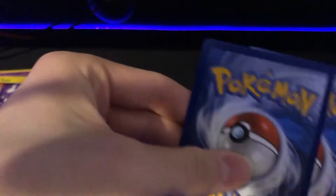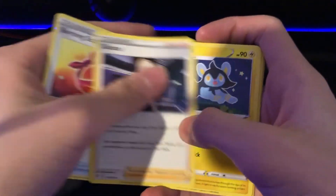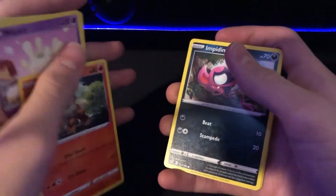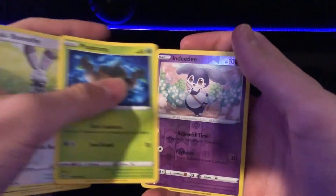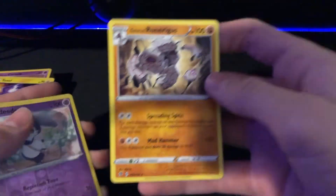I've got a good feeling about this one. Grass energy, Burning Scarf, Eevee, Luxio, Misdreavus, Growlithe, Impidimp. Buizel, Phantump, Runerigus entity — dang. Going at a glaring run — Nidorino and I read that. Okay, one pack left.